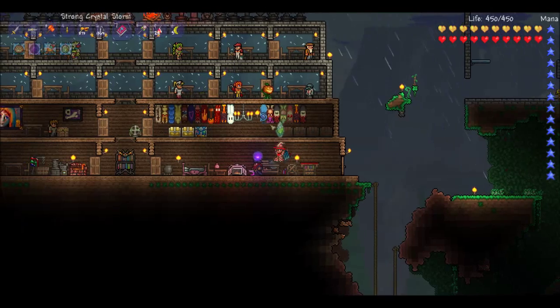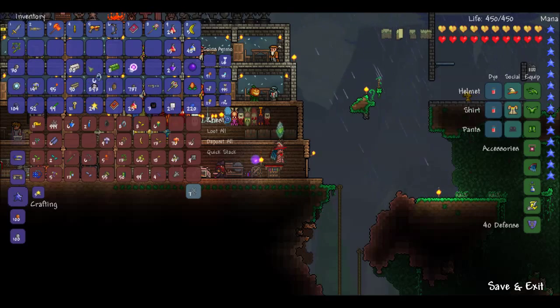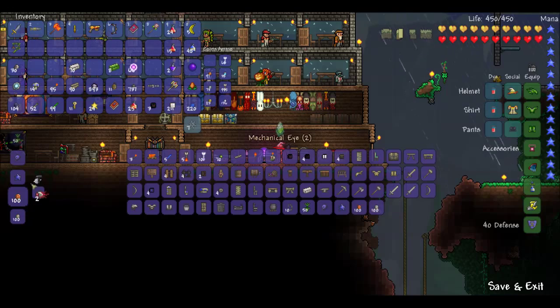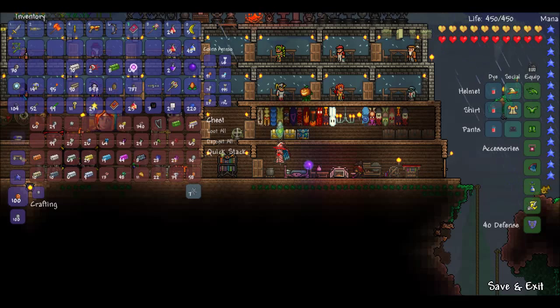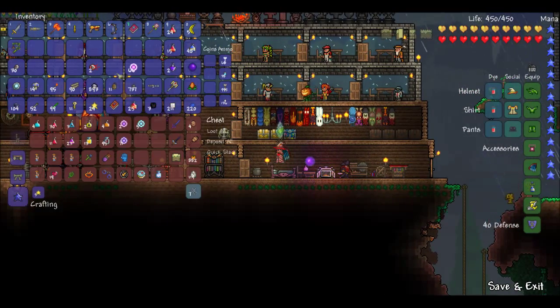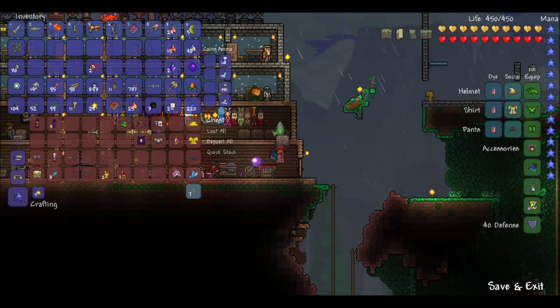Let's put this away and craft the Twins. Gonna need some lenses — grab six of them. Mechanical Eye, there it is. We're gonna craft two of those. Then we're gonna quick stack. Our pearl stone is gonna have to find a home also. And it's almost daytime.